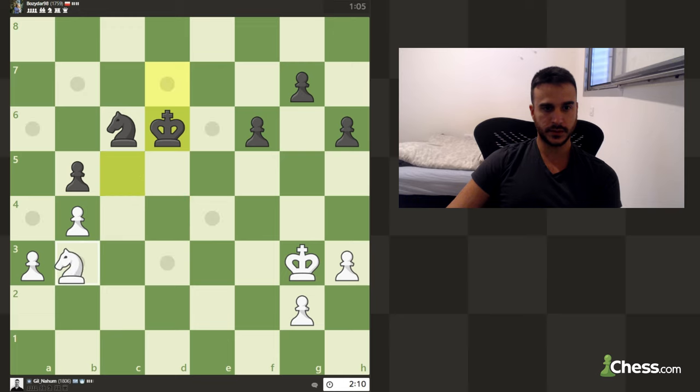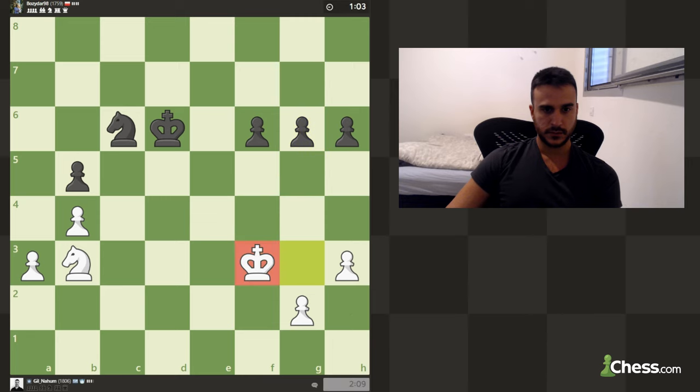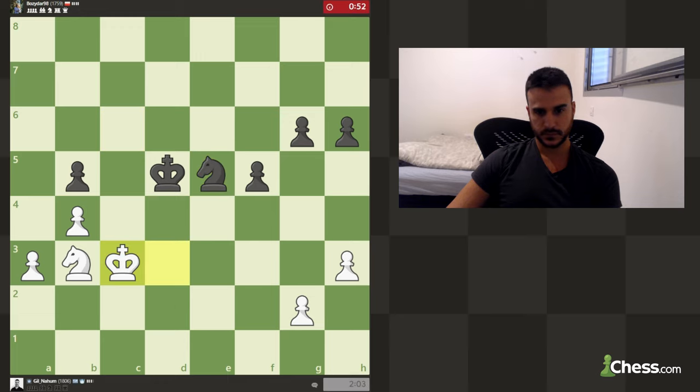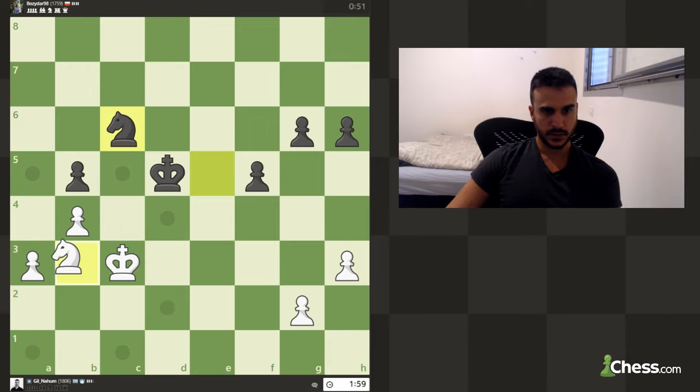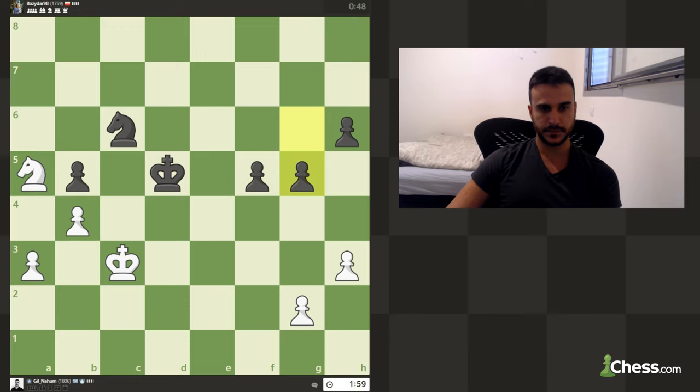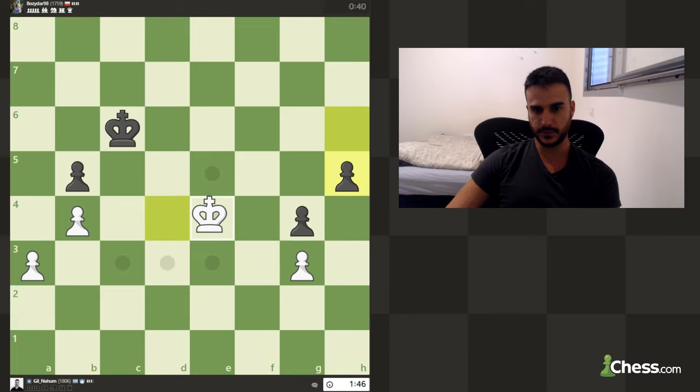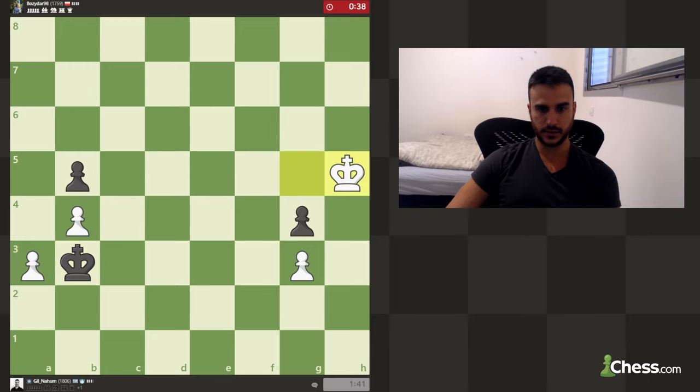We need to find a way to take this pawn — we still can't do it because of this knight. We also need to be careful about many of these pawns. Let's try to force an exchange. Let's go back — we need to be really quick, no time to waste. I think we need to go back because if I play a4 it can take and then I have another problem, so let's go here. If it takes, I take. I think I'm going to win this game.